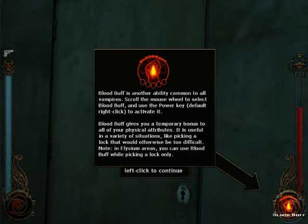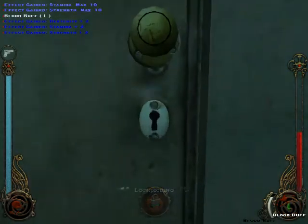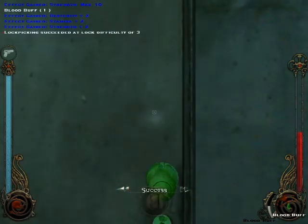Use the power key — right click by default — to activate Blood Buff. Blood Buff gives a temporary bonus to all of your physical attributes. It is useful in a variety of situations: picking a lock, punching people — things that would otherwise be too difficult. In safe areas you can only use Blood Buff while lock picking. Once you use Blood Buff, now we pick the lock — otherwise it would fail.